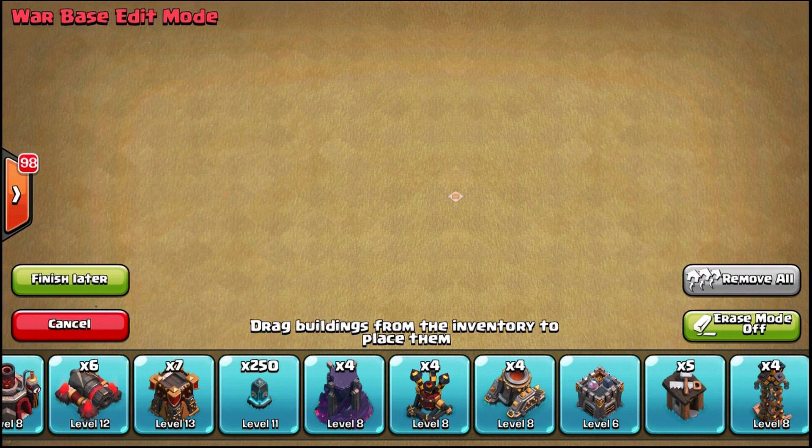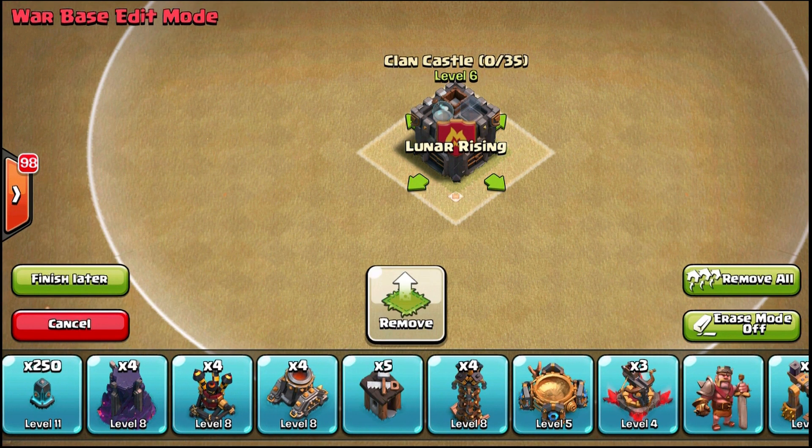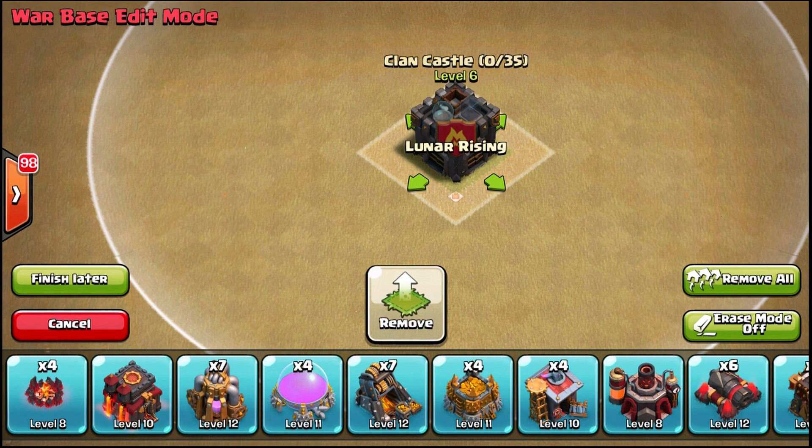Even in the end we won't have a final base design — we'll just have something worth testing. So let's get started. First off, you're obviously going to put the clan castle towards the center. It doesn't matter left or right, top or bottom, and it doesn't necessarily have to be directly in the center — it just needs to be right around there.